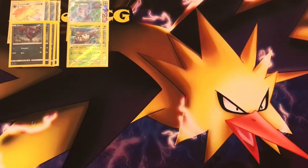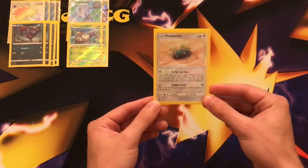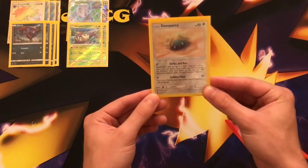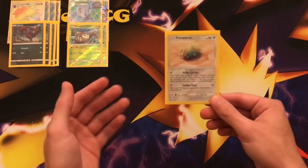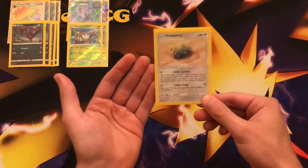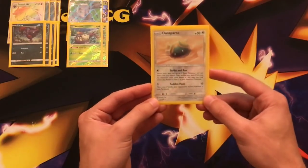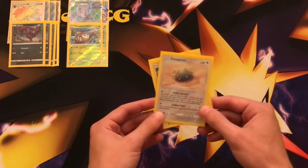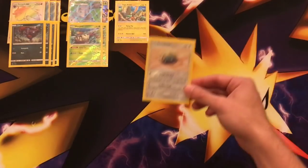Wimpod has the Wimp Out ability on the first turn and Free Retreat, which means we can retreat into Dunsparce. Dunsparce has the Strike and Run attack — search your deck for up to three basic Pokémon and put them directly on the bench, then shuffle your hand into your deck, and you can swap Dunsparce with one of those benched Pokémon. Dunsparce is from the EX Sandstorm reprint. Strike and Run is very efficient because we're also running Tapu Koko, so we have at least three starter Pokémon to work with. If we start with Tapu Koko or Wimpod, we can easily swap into Dunsparce.